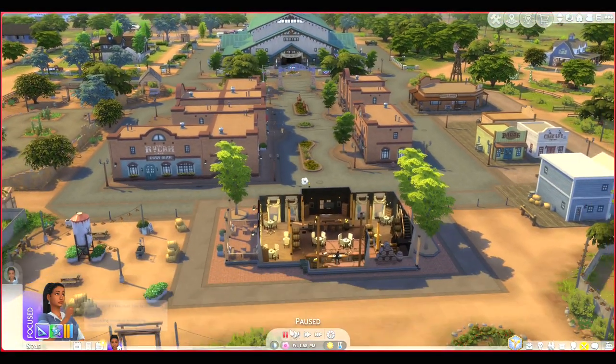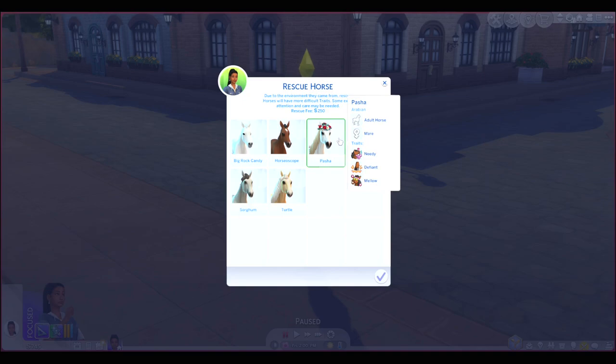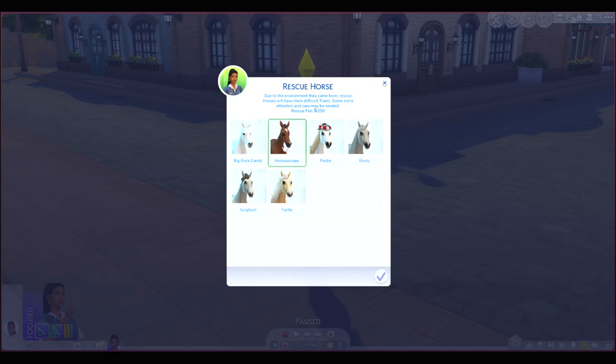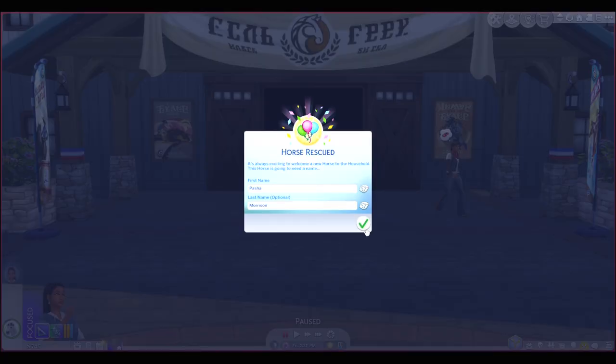Let's go rescue a horse — I want to get a male and a female. Okay, there's an elder adult — needy, defiant, mellow — and an adult — fearful, needy, and defiant — a mare and a stallion. Should I get the aggressive, defiant ones? I'm leaning toward the adults because we're not going to start breeding them immediately. Let's do these two — we're going to get Pasha and Rusty.